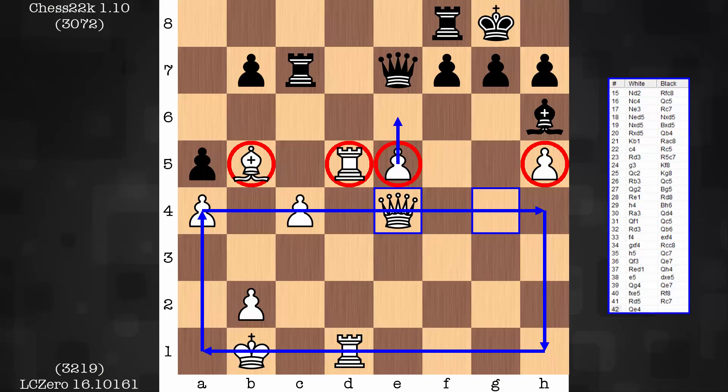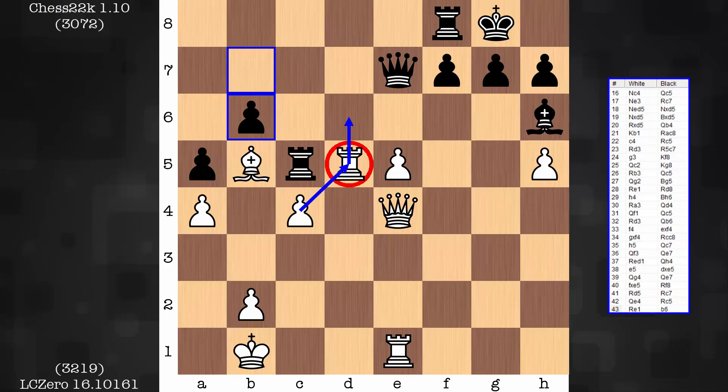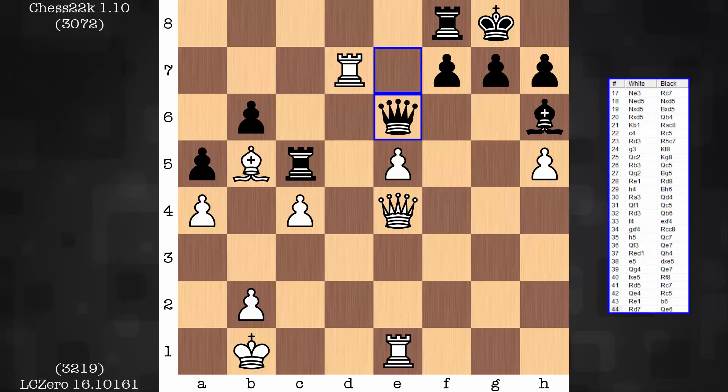Space advantage for white. A potential pawn break that breaks down light squares to get at the king. An insignificant diagonal that this bishop is on. Let's see how white moves forward from here. This rook cannot be captured — this guy would just become passed and roll fast. So, rook d7.